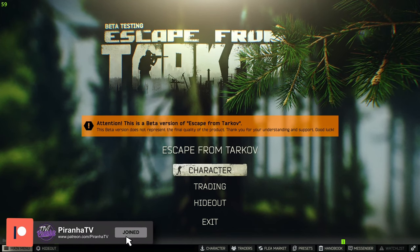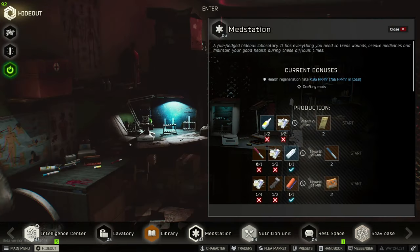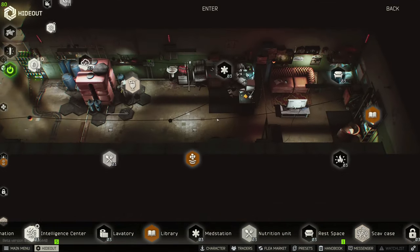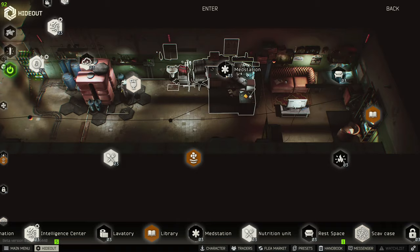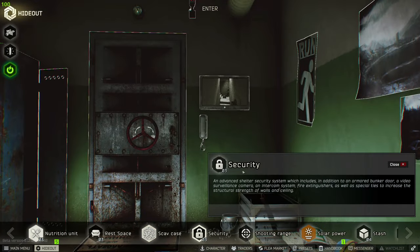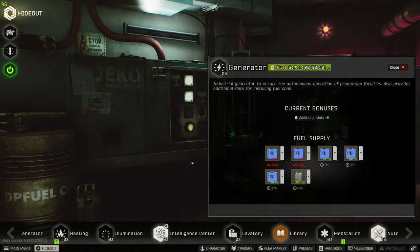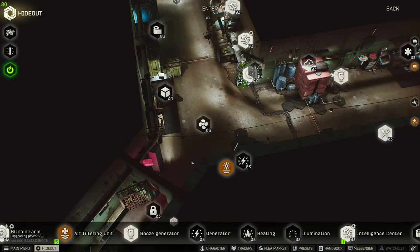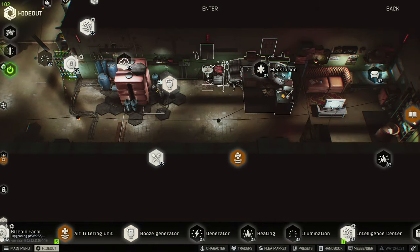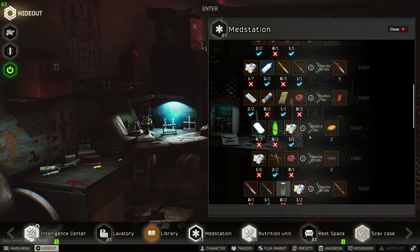The most reliable way to get your Salewas is to craft them in your hideout. You don't need any requirements to build the med station — you can create it straight away — but it needs power to craft Salewas. For that you need Security Level 1, which requires a measuring tape, and a generator, which requires a spark plug. You do need to do a few raids first before you can set this up.